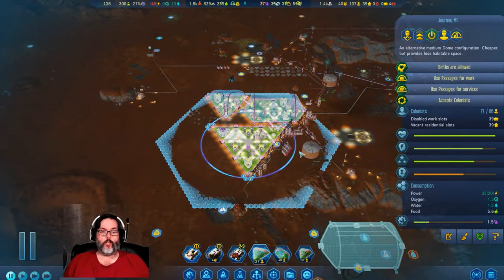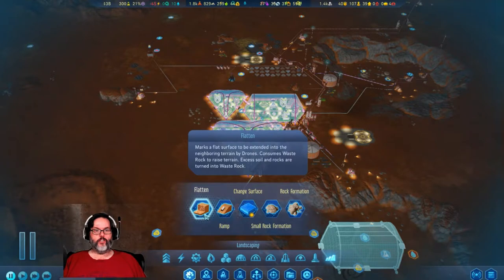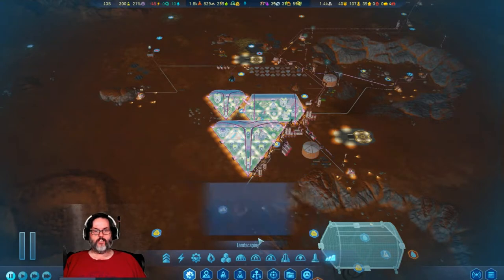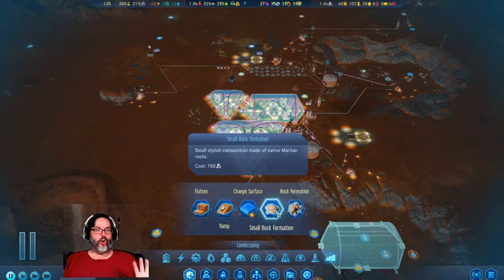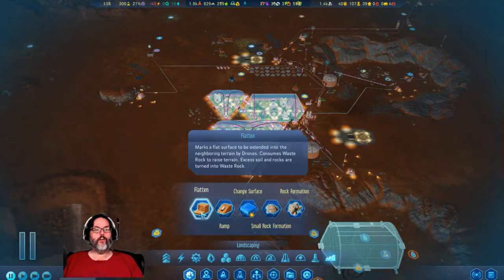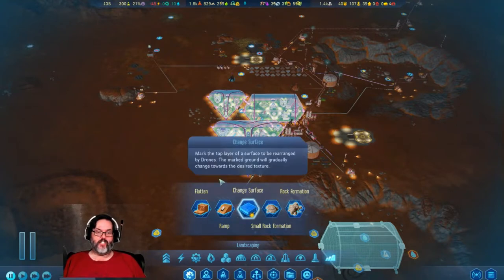Even if you're like me and have not bought Green Planet yet, there was a patch update that was part of Green Planet. If we go into the build menu, there is the new landscaping tab, so you can flatten, build ramps, change surfaces. There are some new rock formations that you can build — go full RT avant-garde artiste if you want. That's part of Green Planet, so this is new stuff.